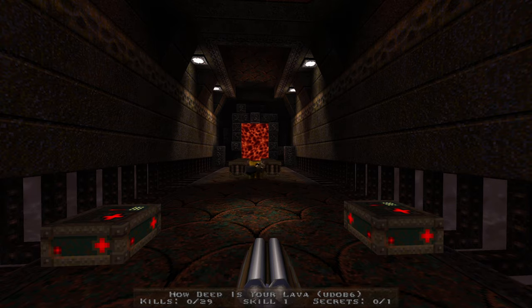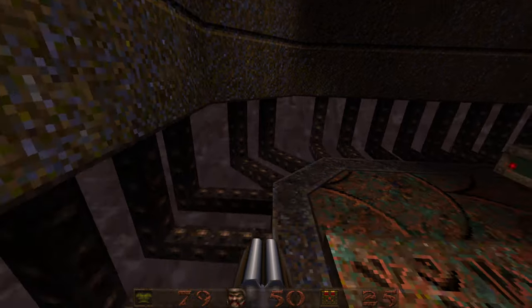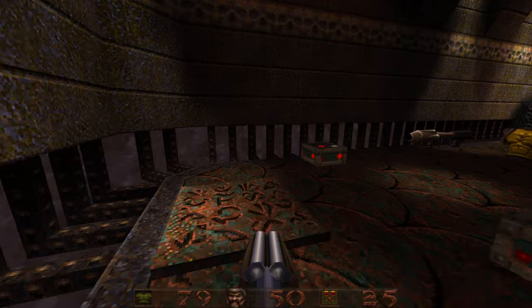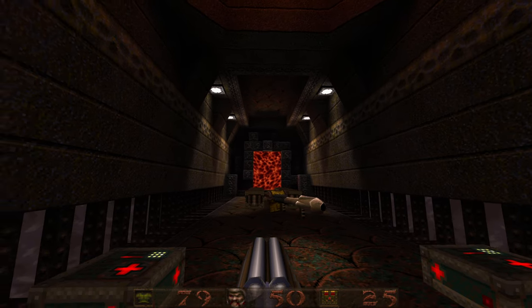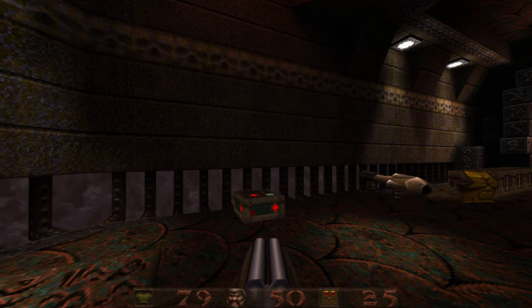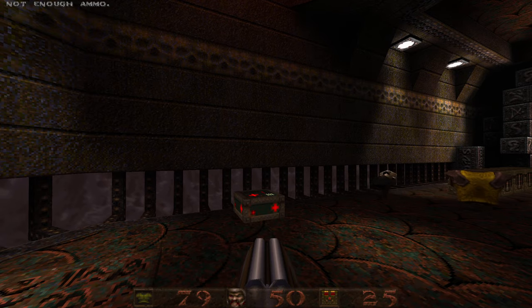How deep is your lava? I believe this is another Lunarin map. It's just Lunarin and Scampi who worked on these levels — the last one was Scampi, and I think this one, if I remember my README correctly. So I had 50 health. This is an episode, don't forget — I am carrying over from my previous save games. I had a little bit of that.